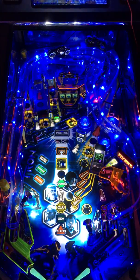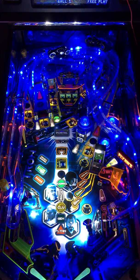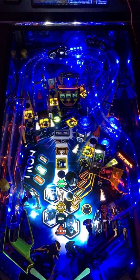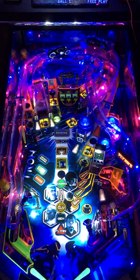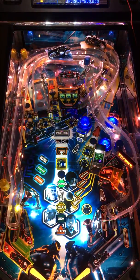So let's start up a game and show you what this looks like. Now that I hit the arcade scoop, we're going to get an arcade flash, which will go ahead and start some lighting effects. You can see the GI changing and some nice effects on the ramps.